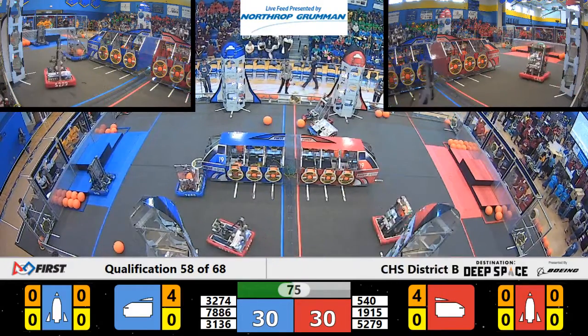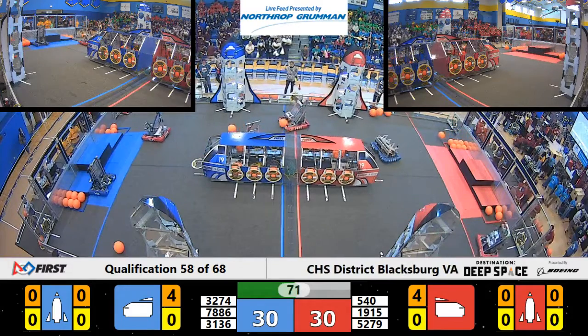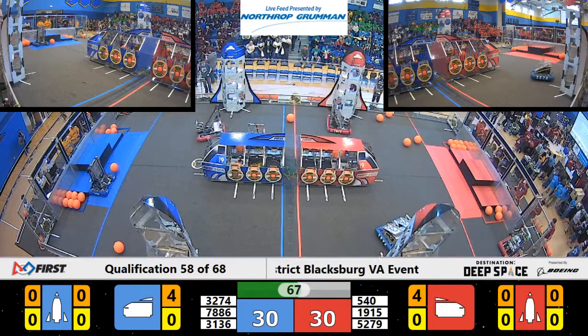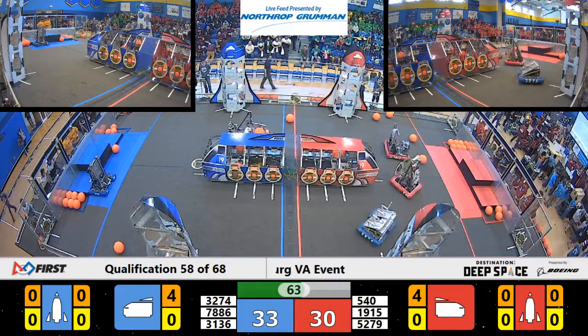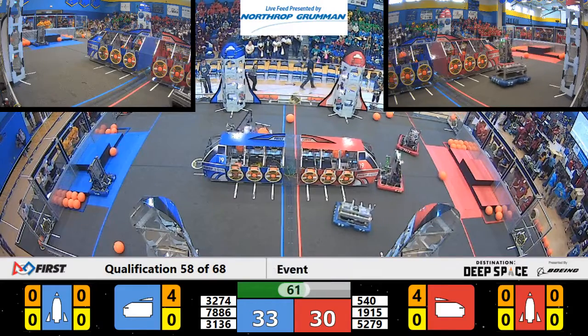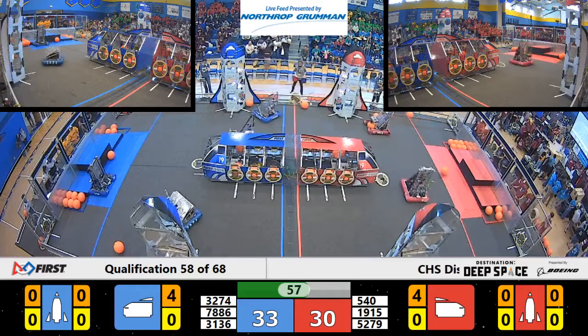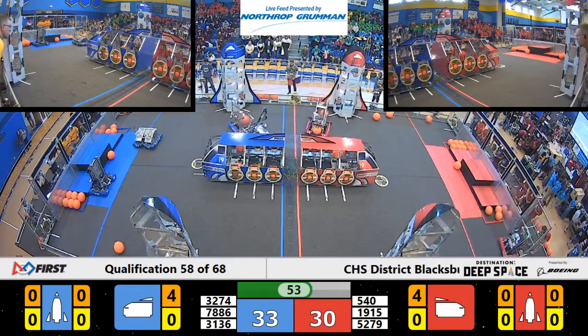52-79 playing some defense on our rookie team, trying to slow down their scoring. Talon 540 moving over to their human player station to grab a hatch panel. 32-74 is going to try to slow down their hatch panel. 31-36 sitting in their habitat — looks like they're going to try that signature suction cup climb.